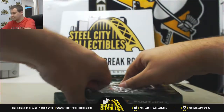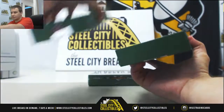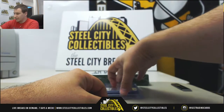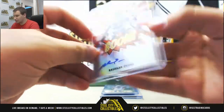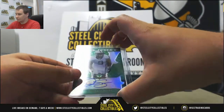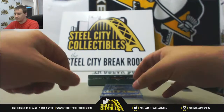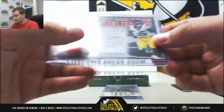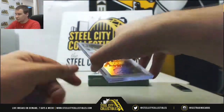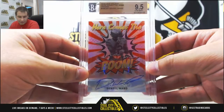Box 2. We've got a Here Comes the Boom orange auto, Rashaun Evans, 5 of 35 — that goes to Joe G. Valiant Base Auto, Dalton Schultz, 2 of 60 — that one's for Brandon T. Got a Ronald Jones Take it to the House black parallel, 2 of 5 — nice hit there for Tim B. And Here Comes the Boom orange auto, 9.5 gem, Denzel Ward, with a 10 auto, 7 of 35 — that one is for Chris S.